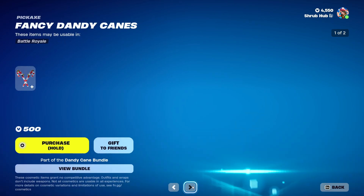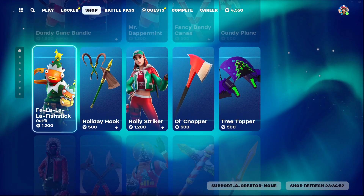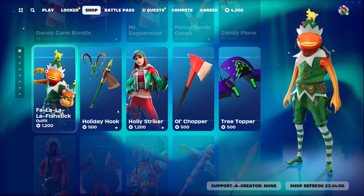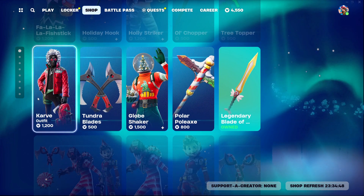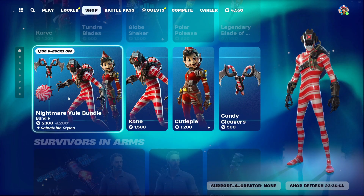We also get this set included beside the pack for some reason — it's crazy. Then we have Farlala Fishtick and Holy Strider still here, same with Tart Cave and Globeshader still here, and same with the Nightmare Yule bundle still here.